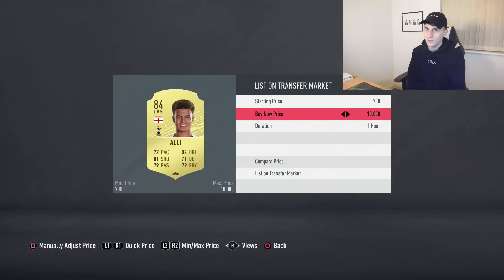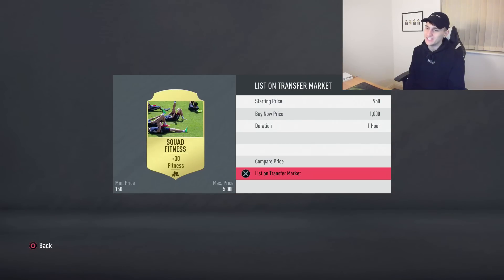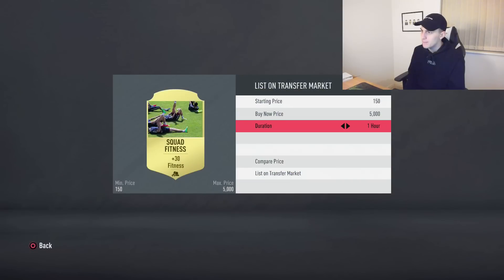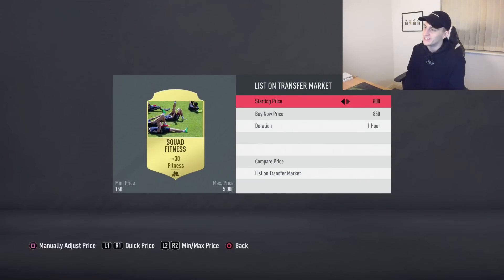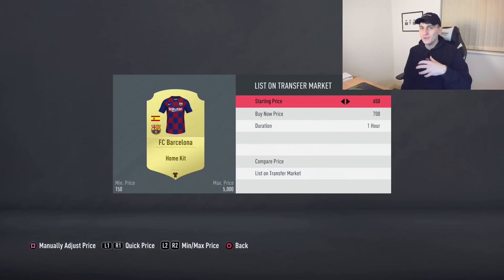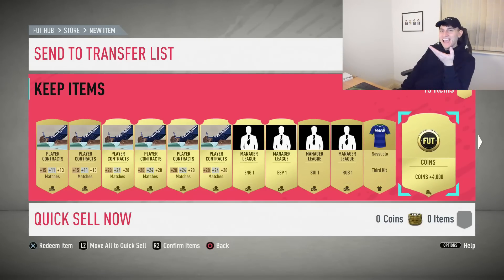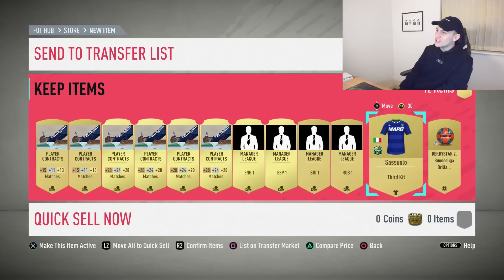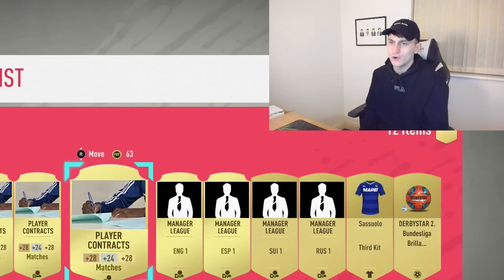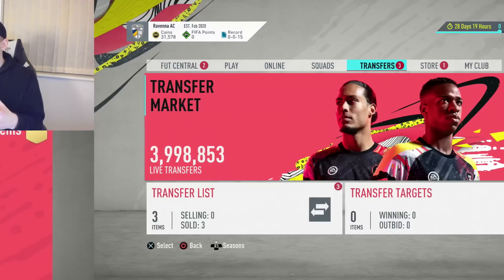We've got loads of squad fitnesses here, which makes up for quite a bit - I can sell these at around 1,000 each. Since it's the start of the weekend league, I could probably charge a bit more, so I'm going to list them all for 1.2K. I've also got a Barcelona kit which could go for something. We've probably made around 10,000 coins on this pack - just about broken even. There's also 4,000 coins in the pack. Actually a pretty decent pack overall, though it definitely could have been better.